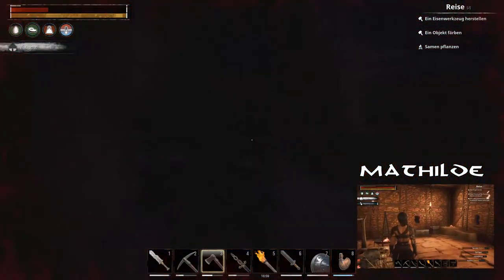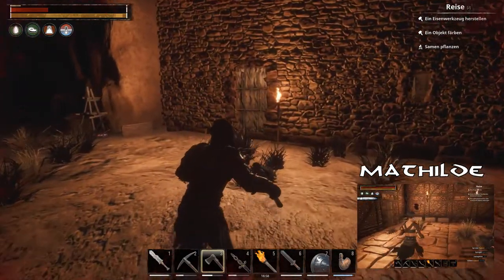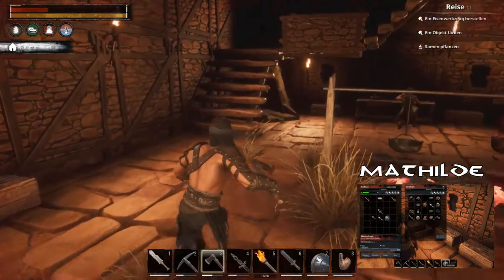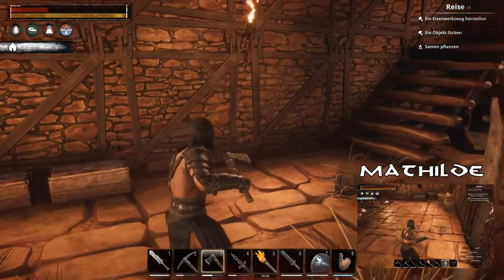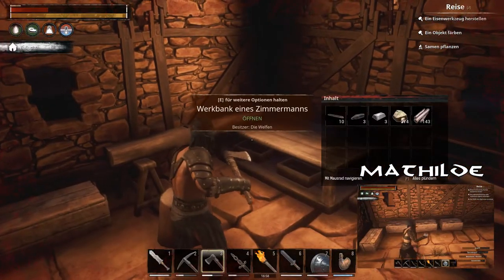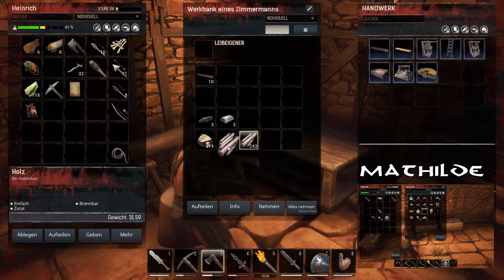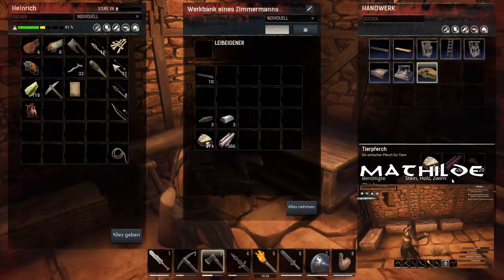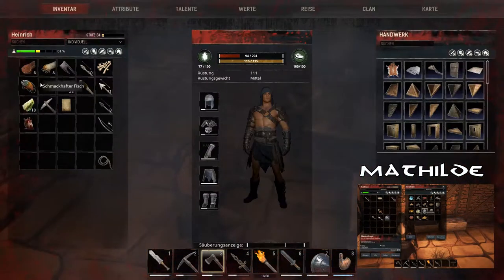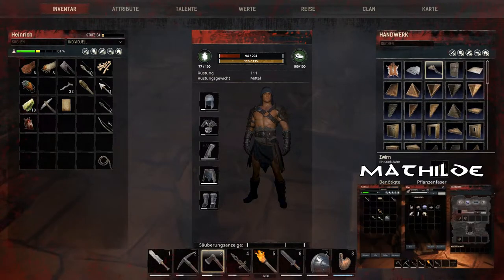Wenn wir wieder einen Feind aufs Rad schnüren. Das machst du und ich muss noch ein Objekt einfärben, aber mir fehlt Färbemittel. Ich werfe mal eine Glaskugel, also eine Wasserkugel. Die arme Glaskugel. Vielleicht gibst du was später mit geweihtem Wasser quasi, das du gegen Untote einsetzen kannst. Ich habe geguckt, wie viel Holz ich noch brauche. Ich dachte, ich hätte jetzt genug, und habe festgestellt: nein, ich habe nicht genug.